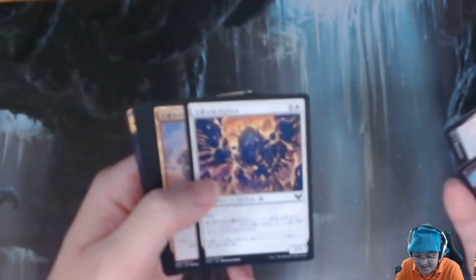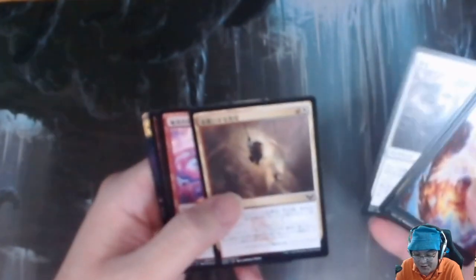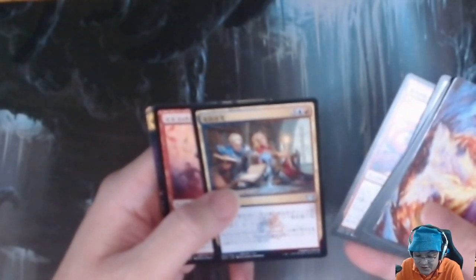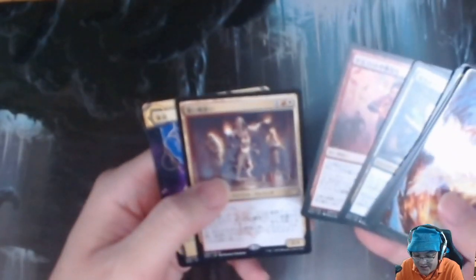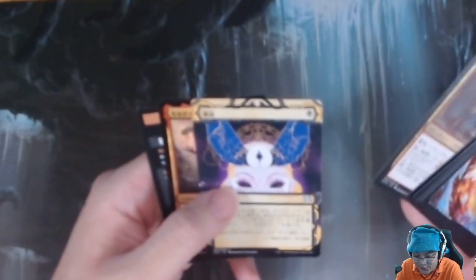Pack four: Magma Opus, Planes, Mascot Exhibition, Stonework Spirit, Stonebind Mentor, Expel, Thrilling Discovery, Explosive Welcome, Practical Research, Mascot Interception, Dearest, Kentoria, Spoil, Uncle Mercurio.